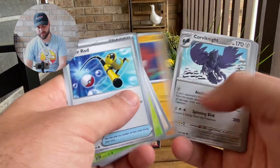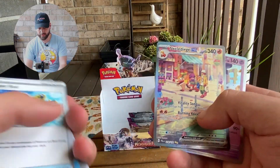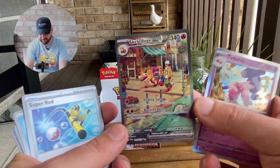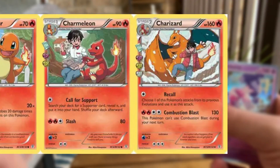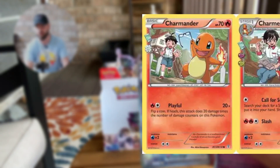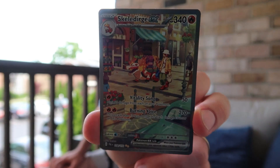We still haven't gotten a really good banger, though — I'm really surprised. Delibird. A Skeledirge EX — as we say that, this is actually one of the chase cards too. I really like how these Illustrator Rares actually tell a story, kind of like there was a Charizard set that does that. I'm definitely a big fan.